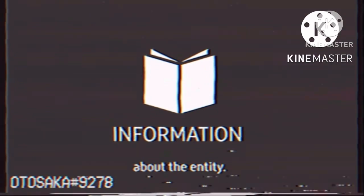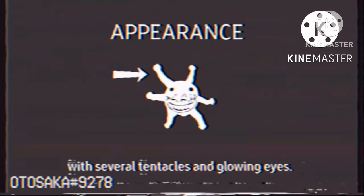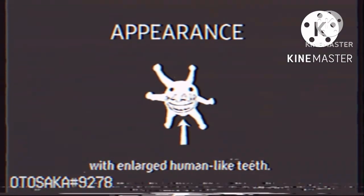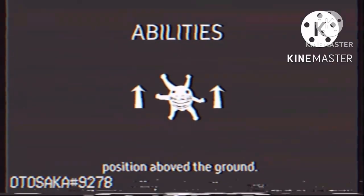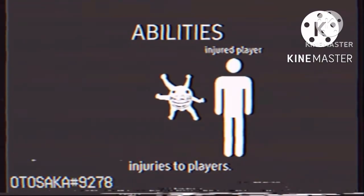This is an informative video concerning the entity Screech. Please follow this videotape to gain as much information as possible about the entity. Screech is a spherical creature with several tentacles and glowing eyes. It also has a wide mouth filled with enlarged human-like teeth. The entity is able to hover in a stable position above the ground, and it is able to inflict major injuries to players.